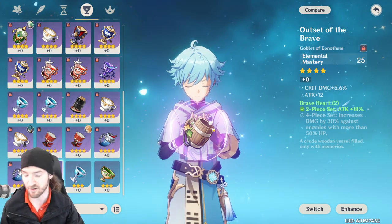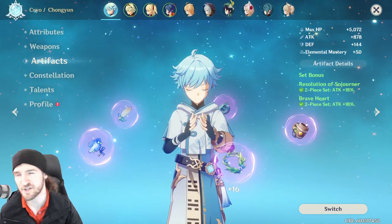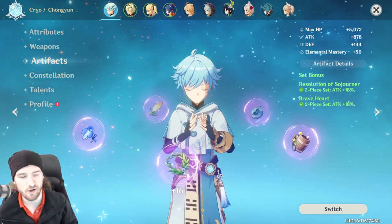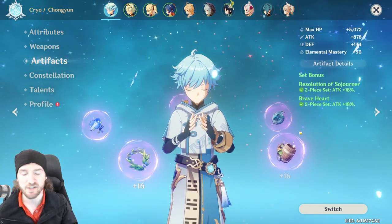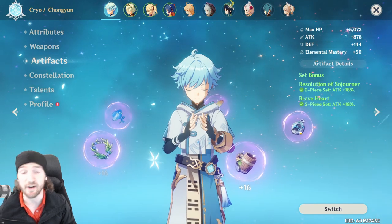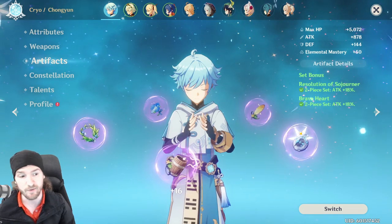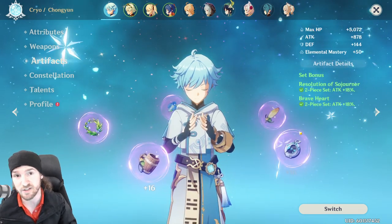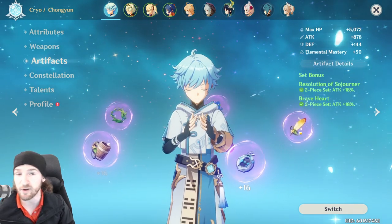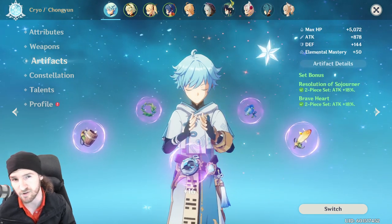Currently on this character I'm running two Sojourner and two Braveheart. This isn't the most optimal build — this video isn't about making a build for Chongyun — but personally, when I had epics and not many legendaries, I felt that having an increase on every single thing I did — my burst, my skill, cryo damage, and white number damage all being raised — was the better option. I am going to play around with four-piece Gladiator and cryo damage on my cup in the future.